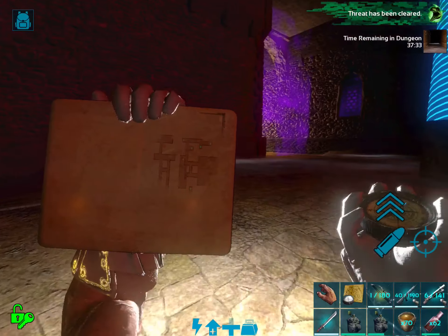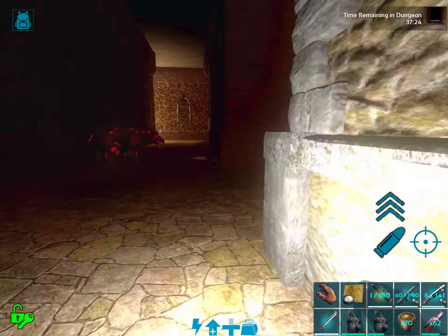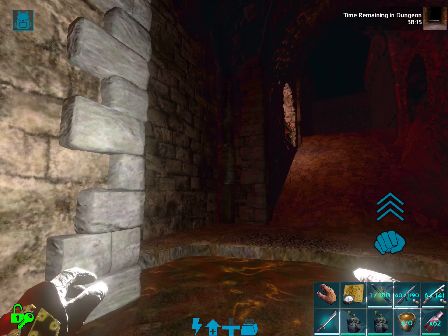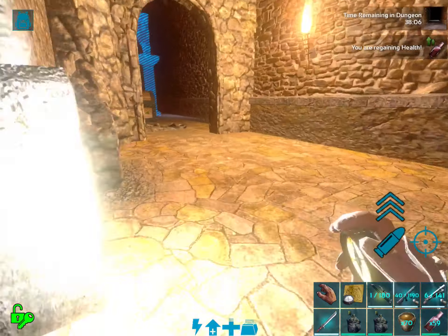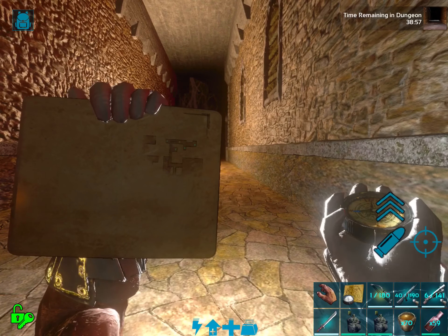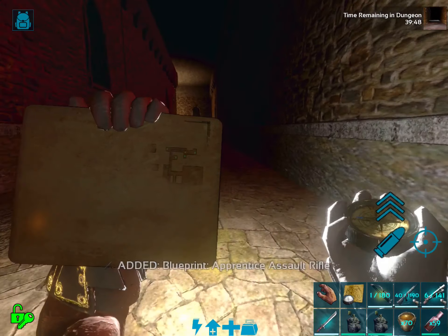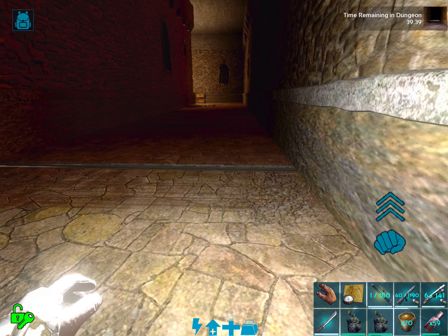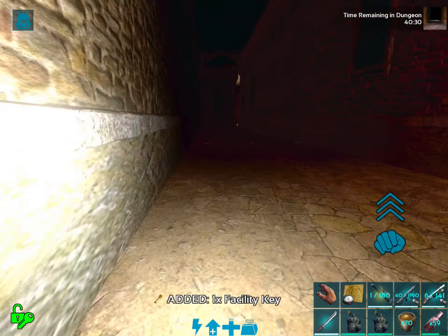Let's see, where are we? Where are we going? Right here? It looks like we have some stuff, some chests to get right here. I saw that wall right there. So that must be... Is it a one-tap? I think that's a one-tap.